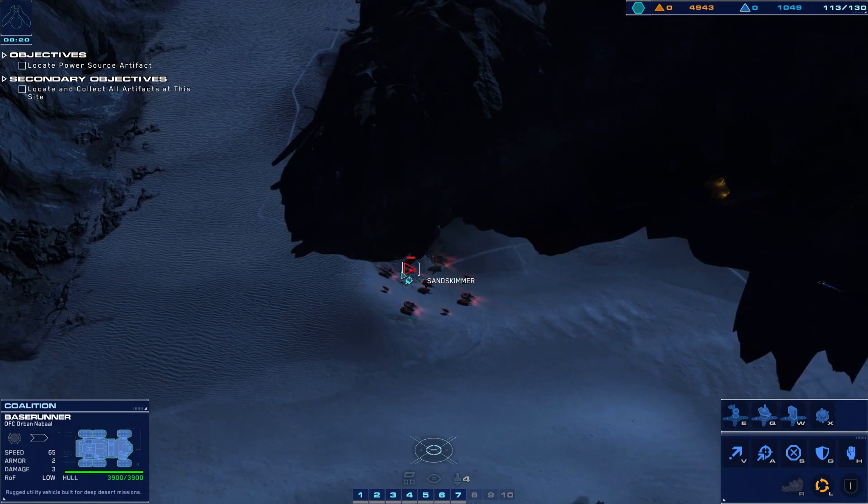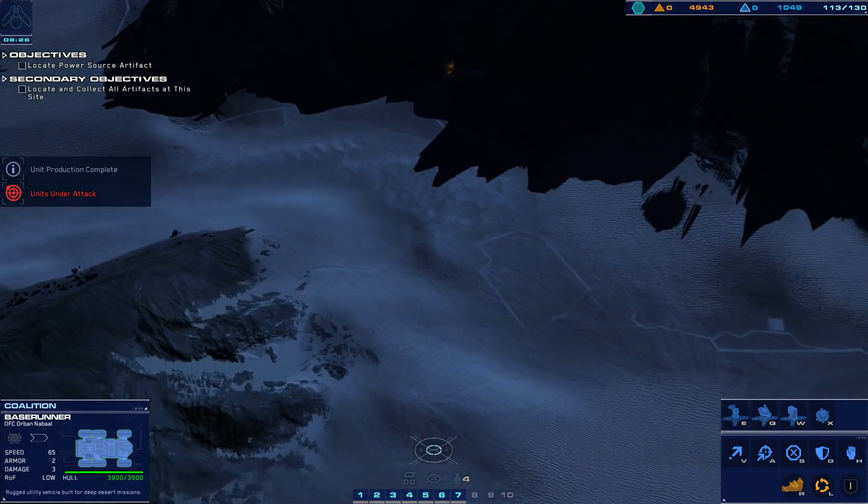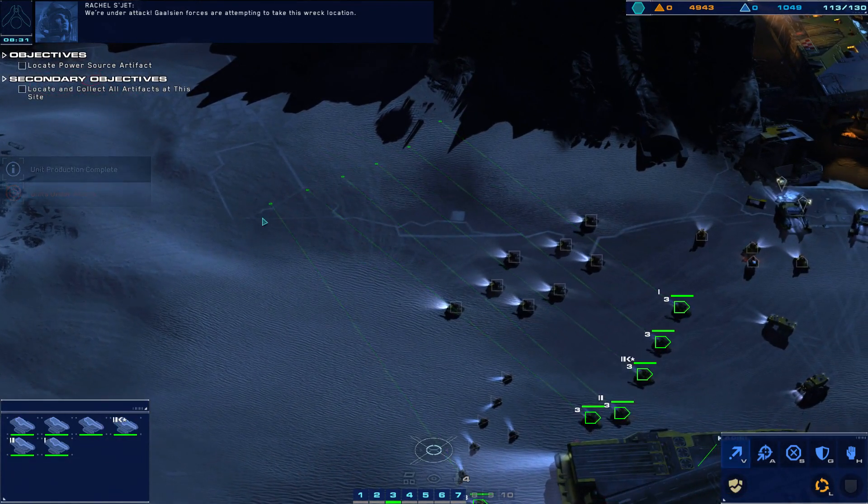Hostile incoming. Hostile attack vehicle detected — a little bit of everything. Assault ships. We can deal with the assault ships. We are under attack. Galifian forces are attempting to take this wreck location.